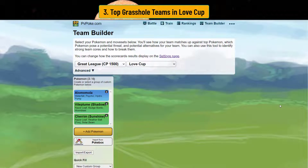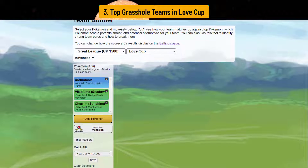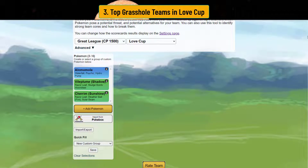Here's the first team, probably the best one. Alomomola hasn't been available for a while, so if you have one from Go Fest or way back, or if you can get one traded to you, it's really good for this cup and works in a lot of cores — especially the razor leaf team. The thing that sucks about shadow razor leaf is it's not really that safe. You can put the razor leafer in front but if you lose the lead it's going to suck, so instead put the tank in front.